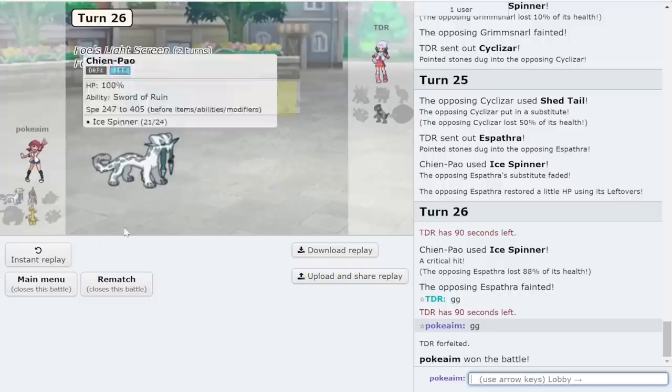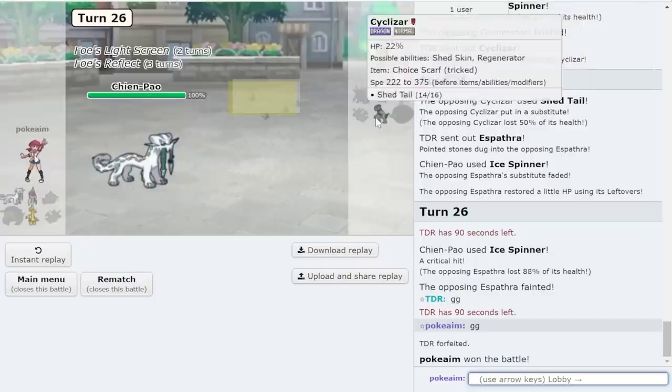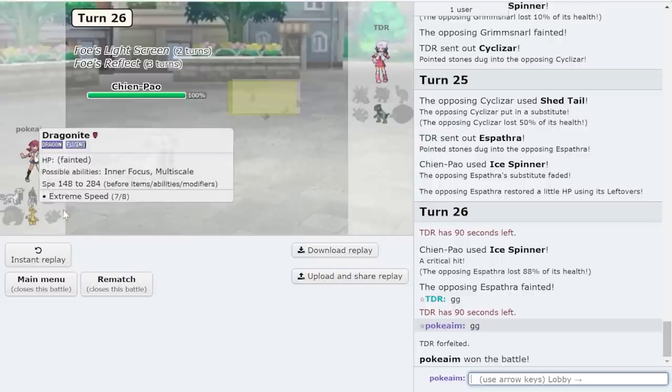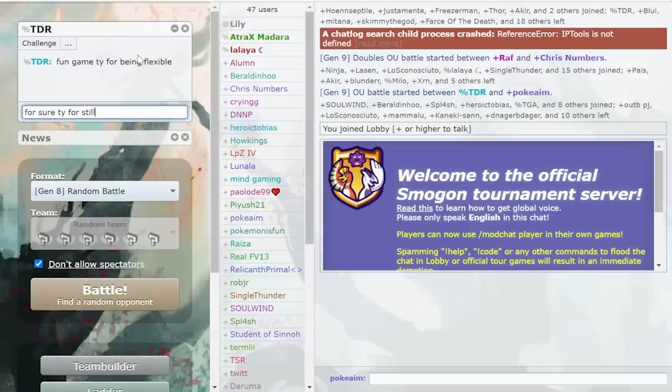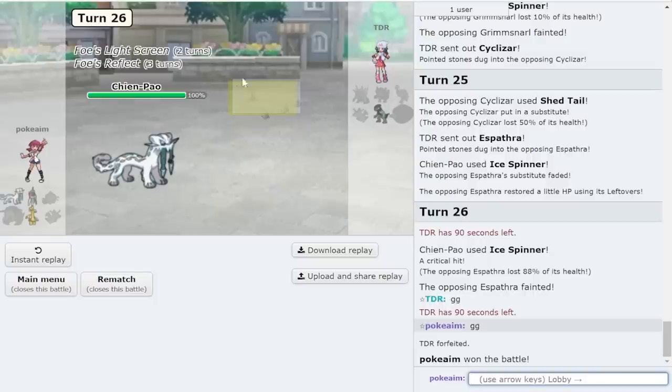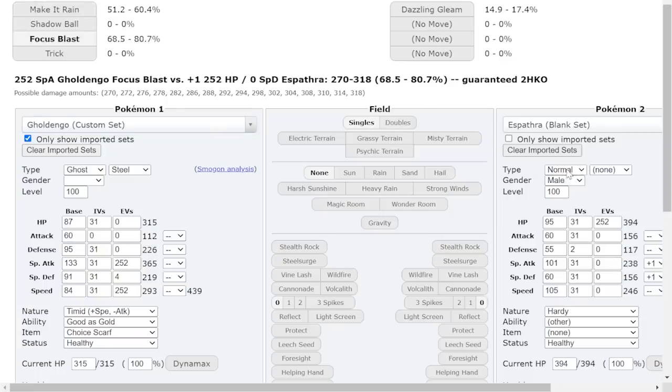Iron Treads is nice — I love this mon. The Annihilape was great. Dual screen stuff with Espathra though, kind of crazy. Fun game — thanks for being flexible. I do think the end game got shaky there and they actually had a decent shot at winning it. Had I still been on the Nasty Plot variant of Golden Go I'd have smashed through it. This does an insane amount of damage because it's super effective — Fairy, right? Yeah, Fairy.